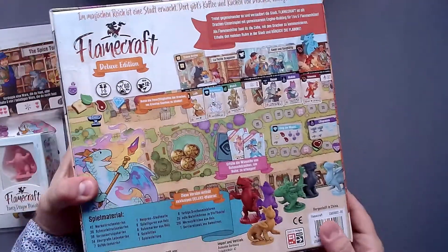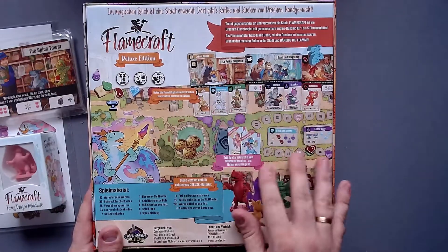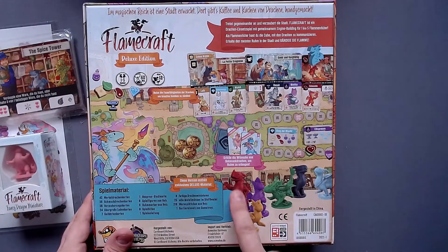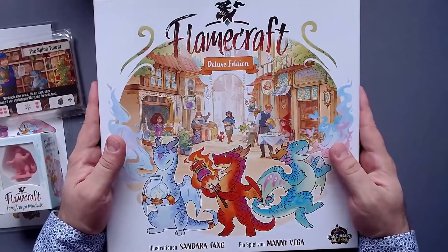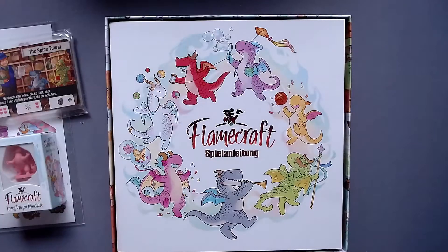If we take a look at the back, we can see a little bit about how the game works. We have all these different cards here, the game board in the middle, and really great components and all these great miniatures. We will take a look at those in just a moment. So let's open this bad boy up and let's see what we can find.